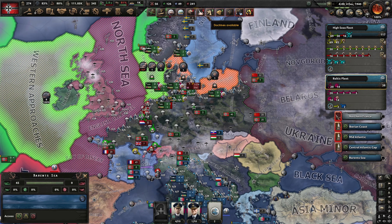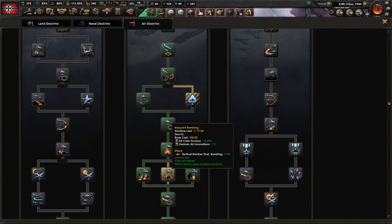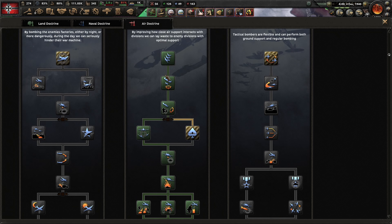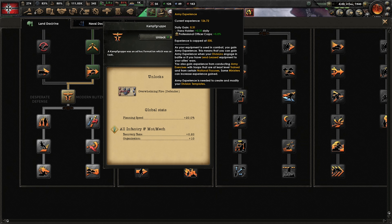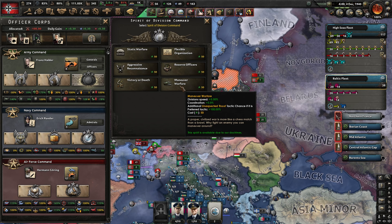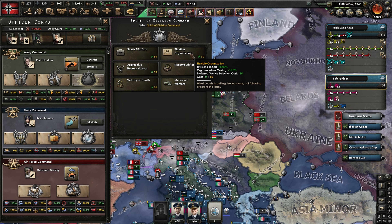We do have some air experience but don't really have anything to use it for. We could select this last doctrine just to get it out of the way - we aren't really doing any strategic bombing, although we might want to go for a little bit of a blitz against the UK. For land doctrines, Kampfgruppe will be helpful - we'll increase our recovery rate in organization. And we don't think we need the army experience for anything else at the moment. We could go for Maneuver Warfare, which increases our division speed, or Flexible Organization, which also decreases the organization loss while moving.